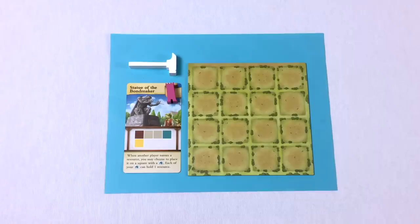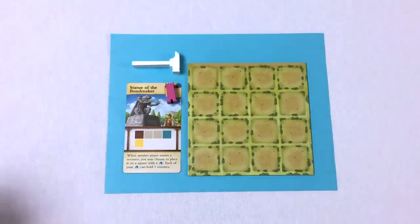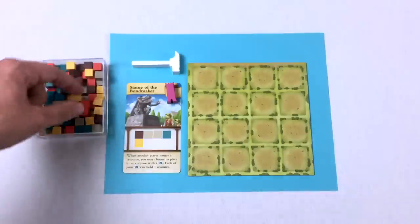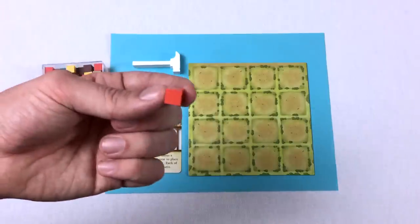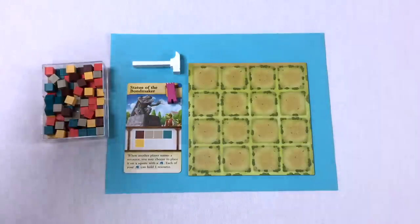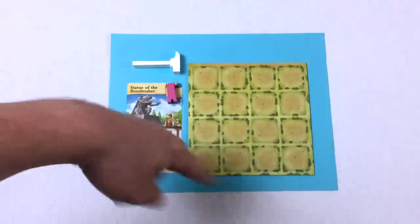Turns are incredibly simple. When you have the master builder hammer, you call out one of the five cube colors — brown is wood, yellow is wheat, blue is glass, gray is stone, red is brick. Every player then takes one of those colored cubes and places it somewhere in their town. Then play passes to the next person.